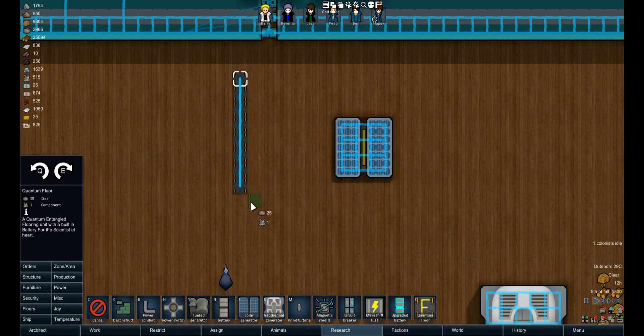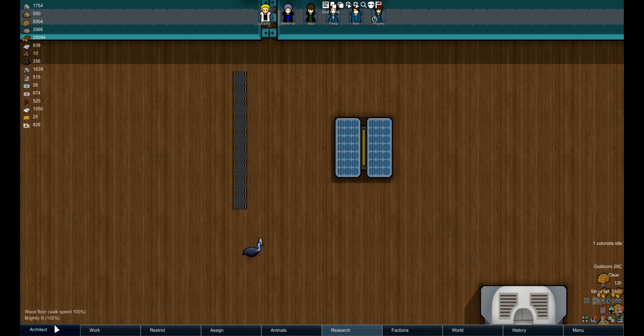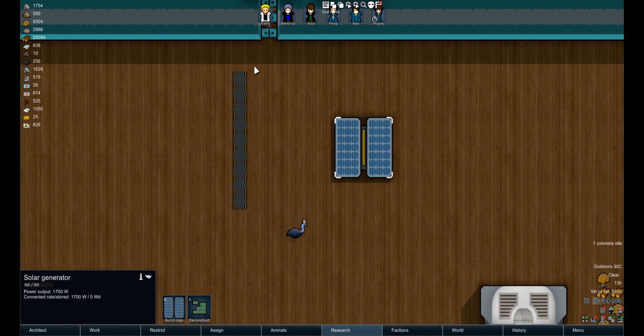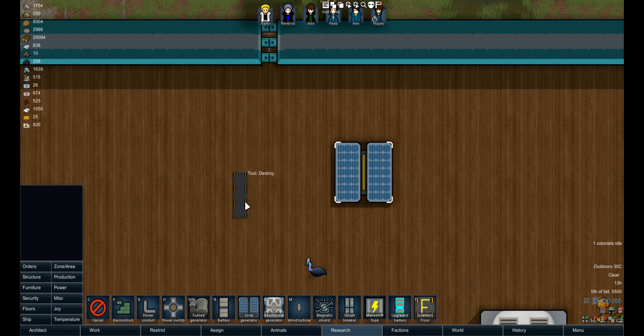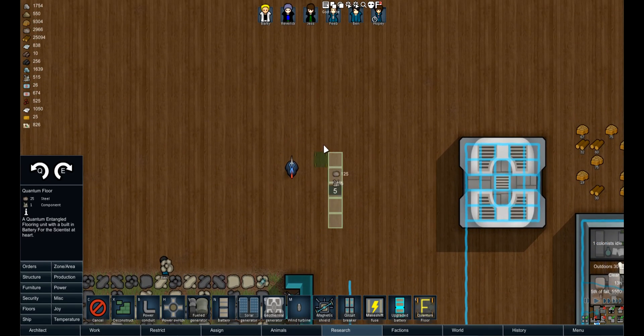So nine panels for nine components and 225 steel gets you roughly one solar generator's worth of output. But that doesn't take into account the fact that you can walk on these panels at a perfectly normal speed. If they seem broken, it's because they are.